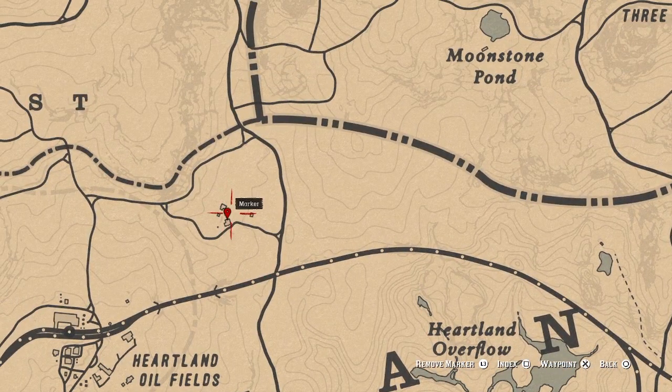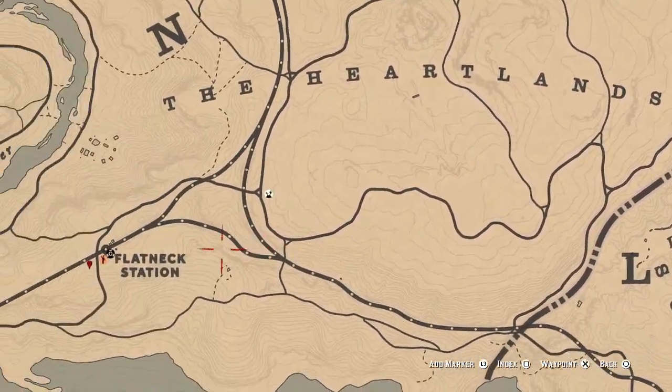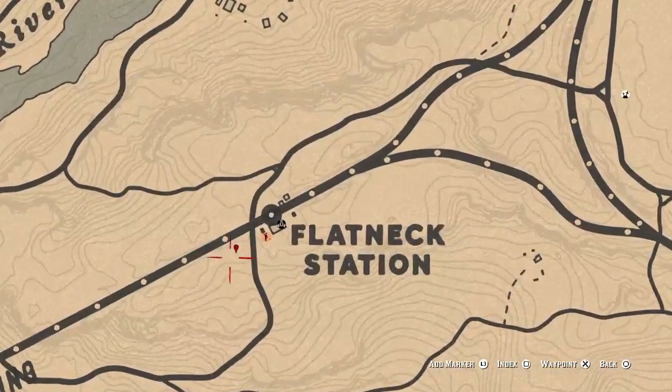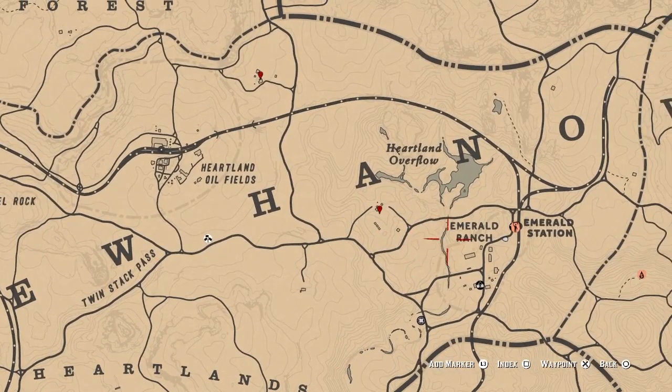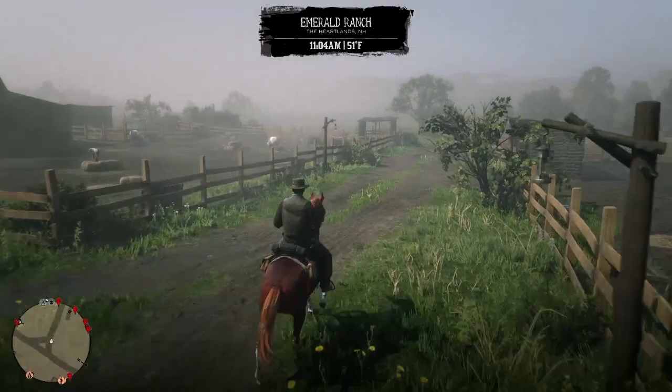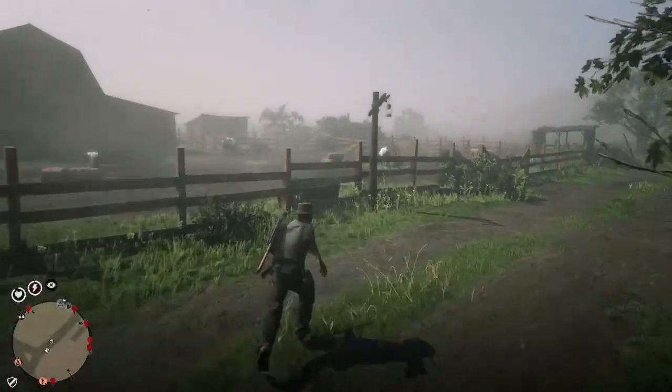You need five samples of each farmland animal to complete the field guide. There's a bull right here, and bulls and cows nearby to help you get all the bulls you need. Then if you go down to Flat Neck Station there's a pen that will have all the pigs you'll need. Between Flat Neck Station and Emerald Ranch you have everything to complete the field guide.